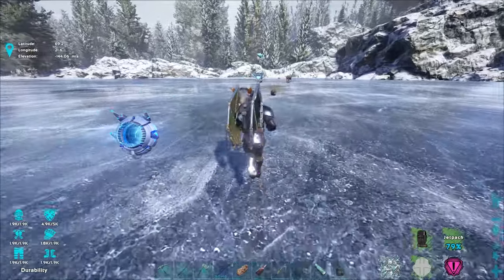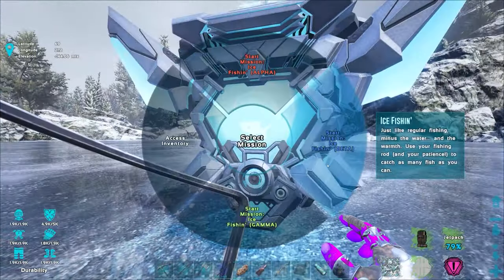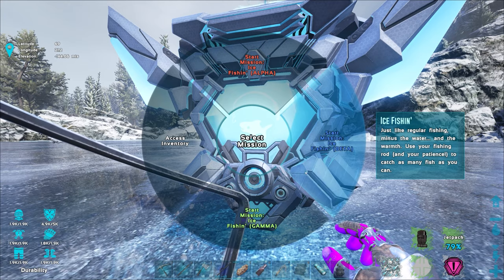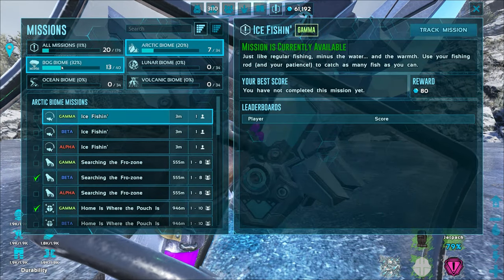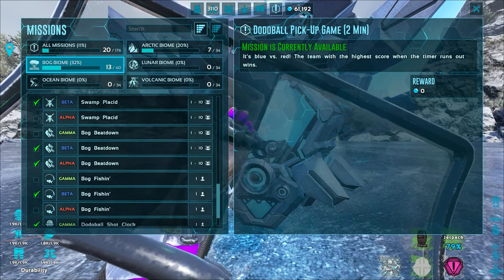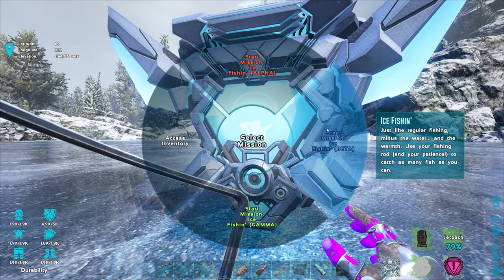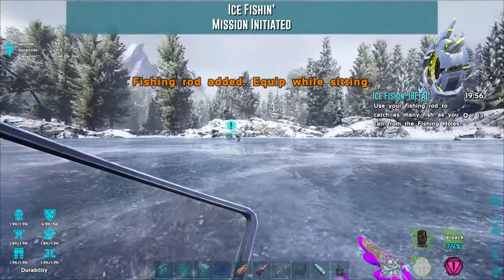It does spawn fish in a fishing net for you anyway, so it doesn't really matter if I have one right now. I guess we could do ice fishing — maybe we'll do gamma first to see what it's about, then beta. Did we ever do alpha for the bog fishing? I only did beta for that one and never even did gamma. Okay, we'll do beta for this one too. Let's go fishing!